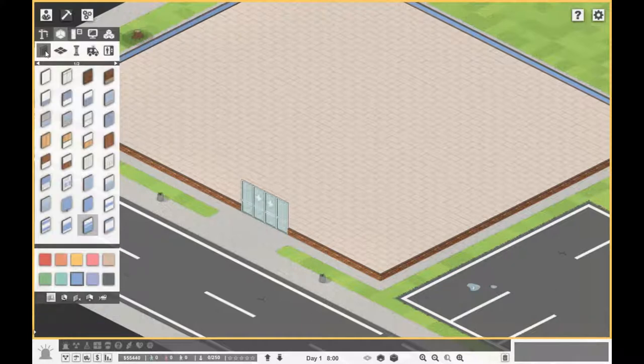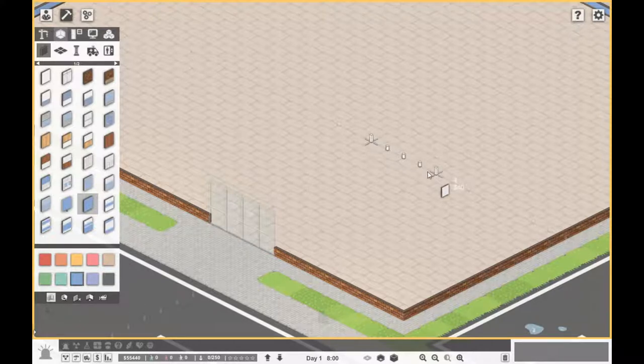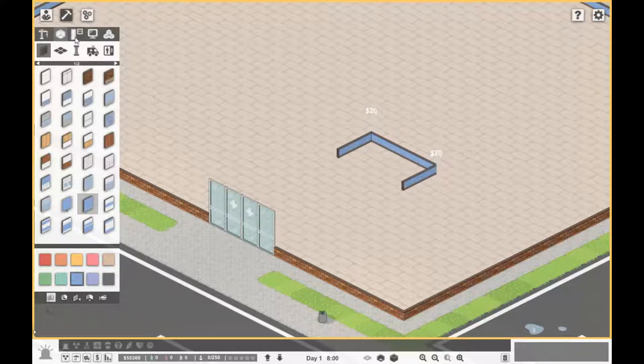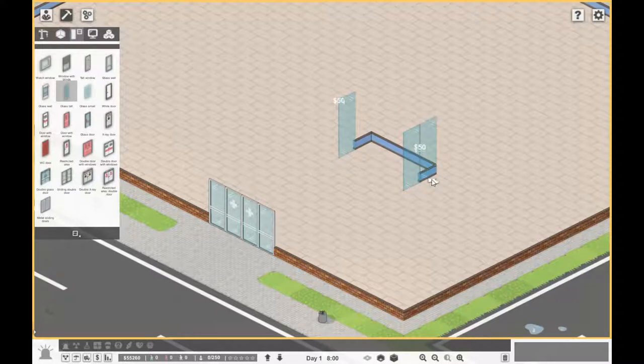The first thing we need to build is a reception area. What I thought we could do is a glass-enclosed reception area — a bit more of a modern doctor's clinic look. We'll use these tall glass windows, and we're going to need a restricted area door so that patients cannot go into this area.